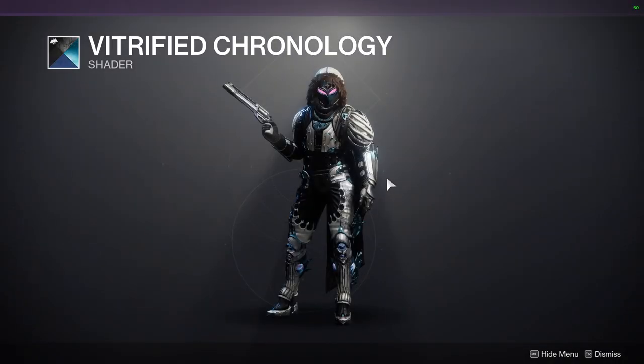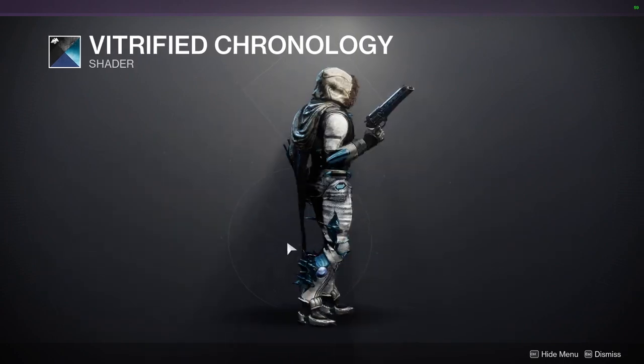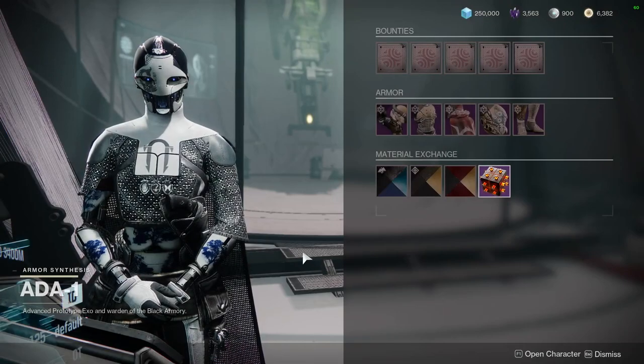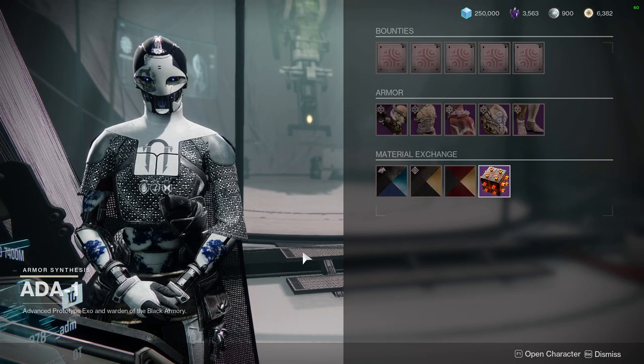So to start off, we're going to be looking at the shader Petrified Chronology. This is the shader that is up this week. I like the shader — it's a really good purple and blue. If you guys want to see the Ada-1 video, I'll have it up right now so you can see how we go into a little bit more depth than we will now. I'm just going to show you what she's selling.